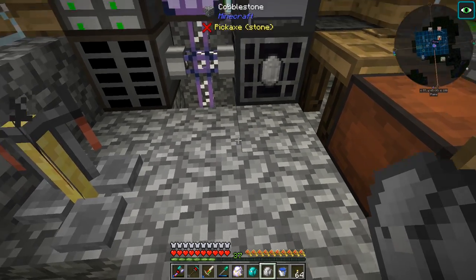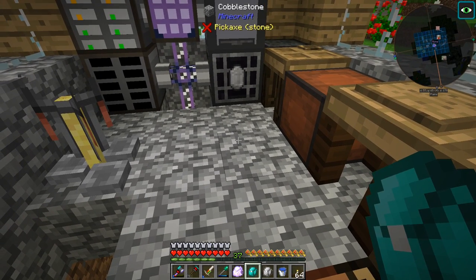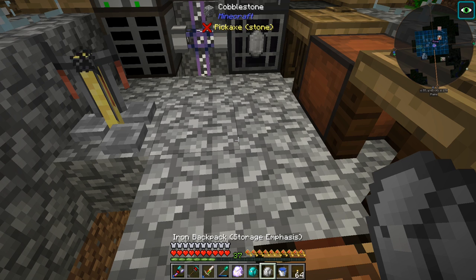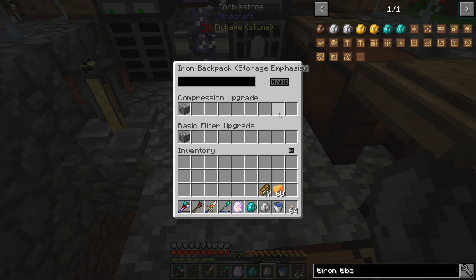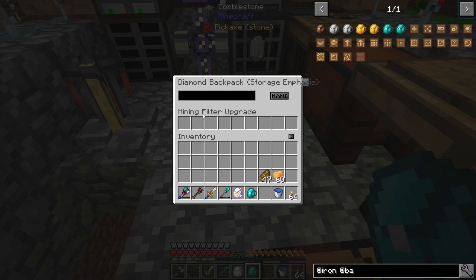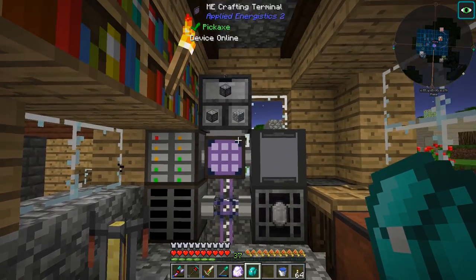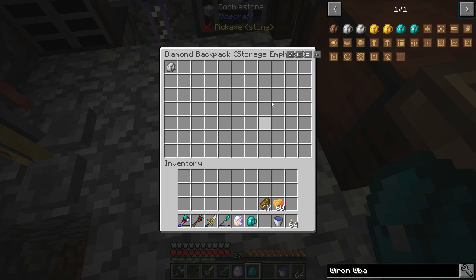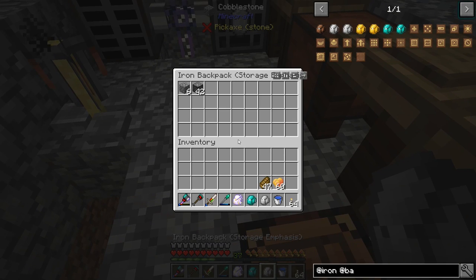Okay guys, so after playing around with this for a little while, it seems like it works just fine. The way it works: I had a filter on the mining filter to pick up cobblestone, which was putting it into the diamond backpack — that's not really what we want. The way the iron backpack is set up is we have a basic filter for cobblestone and a compression upgrade for cobblestone. So if you nest the iron bag in the diamond one, it's like the diamond bag has another filter that you just can't see for picking up cobblestone. As soon as I removed cobblestone from the diamond filter, and said there's no filter there — and the iron bag has that — we're picking it up just fine.